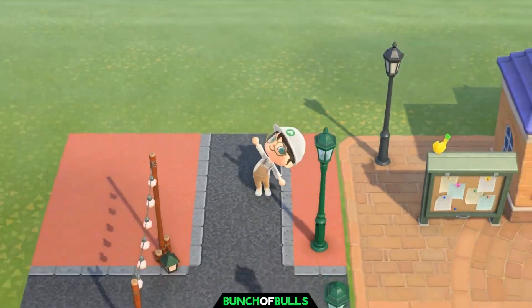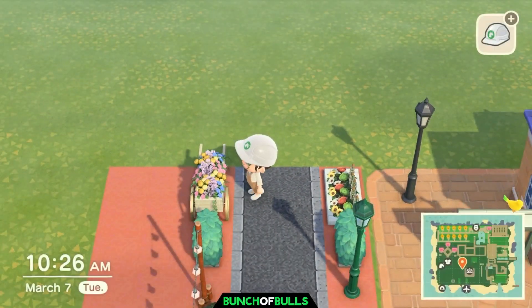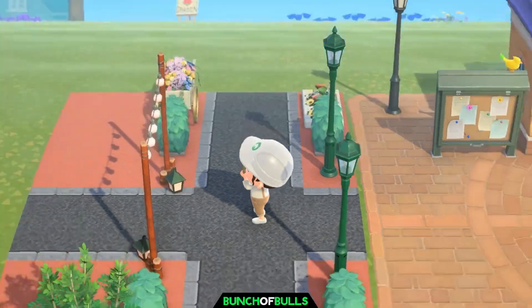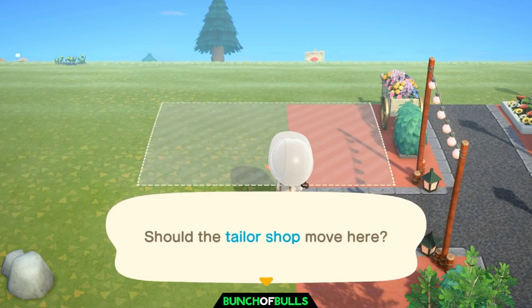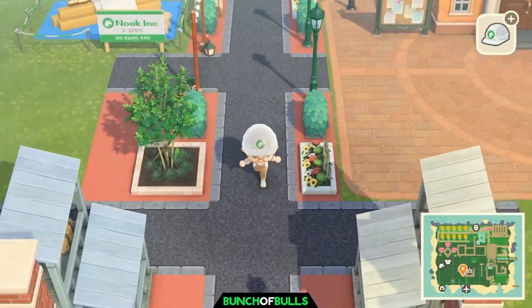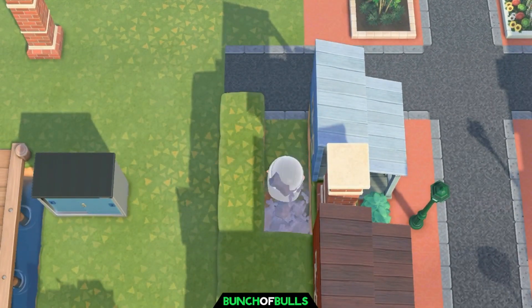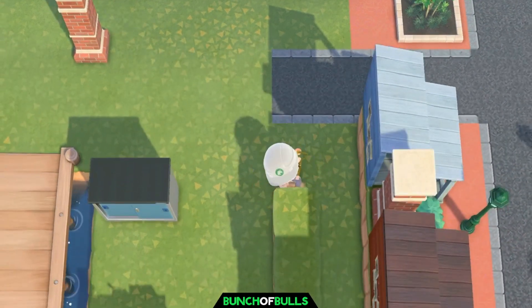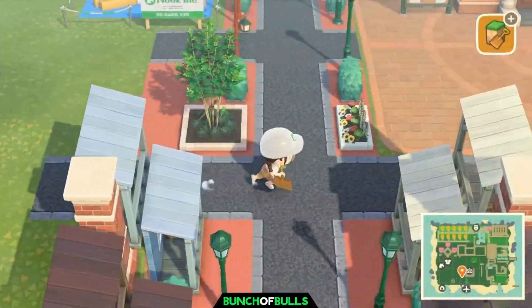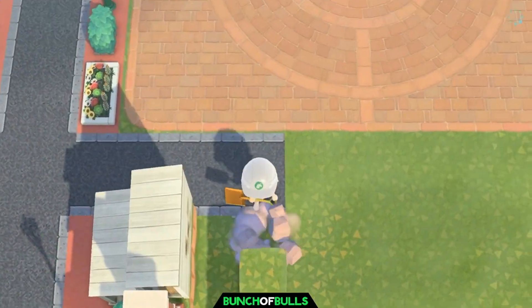One thing that really helped with this build is we pulled up actual pictures of Disney World's Main Street to get inspiration — to see how they had things laid out and the colors of items. We went back and custom designed the street lamps to change them to green, since that's what Disney World has. Right now we're also getting rid of the terraforming behind the buildings since we have no more use for it — it was only there to help with the stalls.